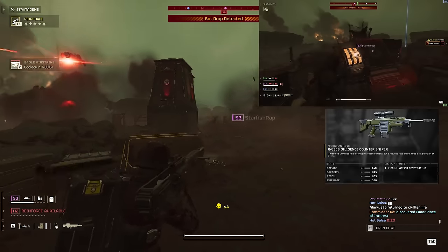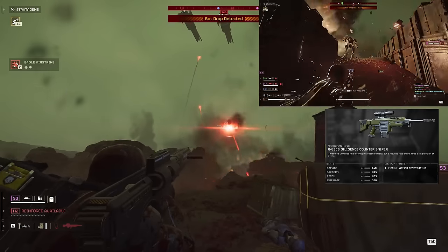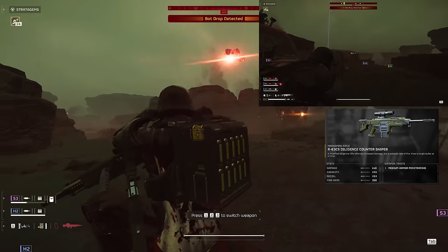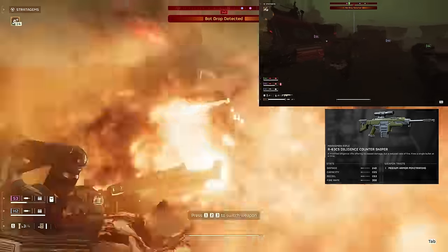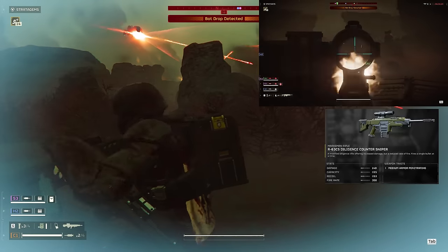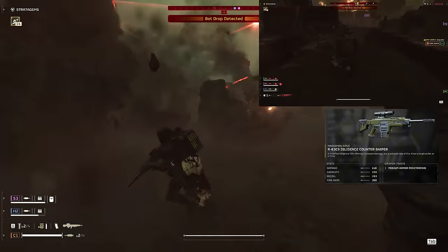For example, I took the Diligence Counter-Sniper as a primary because I wanted something that could deal with the little bots well and had some range and punch to it. This gun pops Devastators in just one easy headshot, or a couple of shots to their guts can shred them in half. Feel free to swap this one out for your favorite primary if you'd like. It's not super important for how the loadout works, but I did want to showcase it since it's one of my favorites.